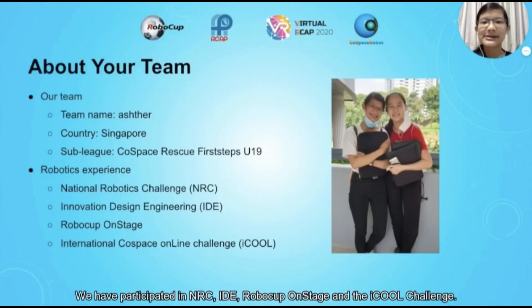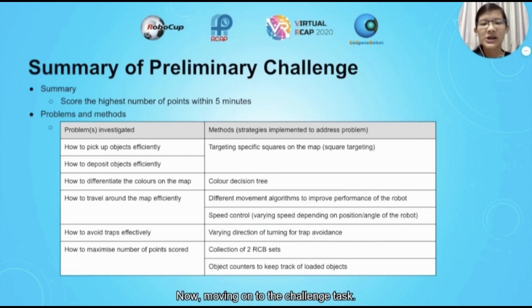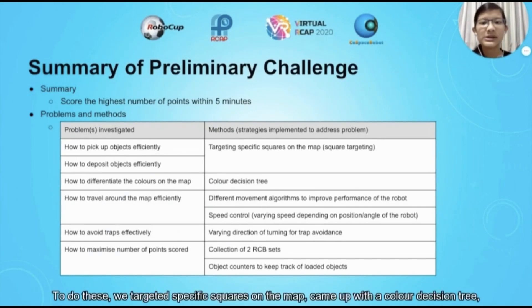We have participated in NRC, IDE, World Cup On Stage, and the iQoo Challenge. Moving on to the Challenge Task: the task was for the robot to score the highest during a 5-minute game run. The problems we investigated were how to pick up and deposit objects efficiently, how to differentiate between the colours on the map, how to travel around the map efficiently, how to avoid traps efficiently, and how to maximise the number of points scored.